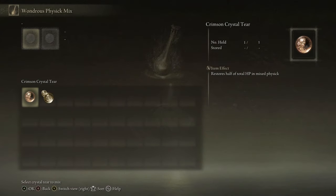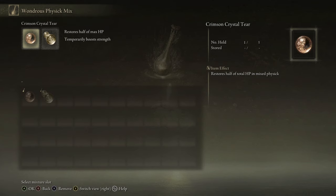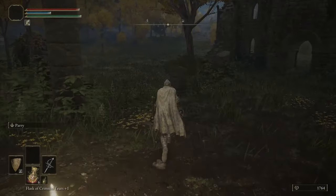We have a new menu here: Mix Wondrous Physic. The items called crystal tears can be placed in here - you can have two at a time. This flask will give you two different benefits based on what you put in. It comes with one that restores half your HP. The crystal tear we picked up near that giant at the beginning of the episode gives a temporary boost in strength - plus 10 strength for about two minutes, which is basically a whole boss fight.